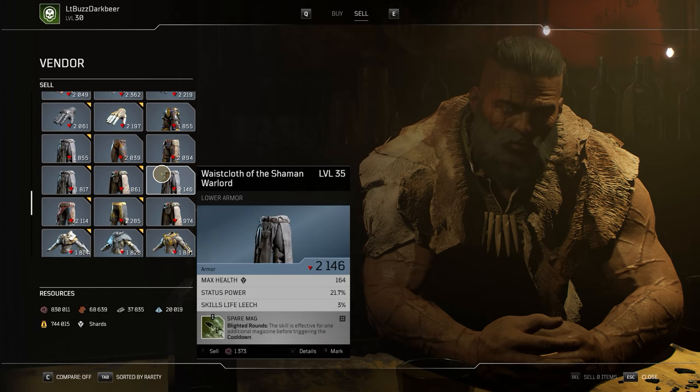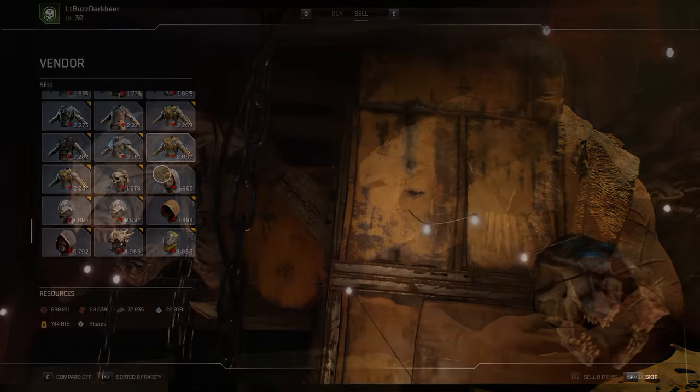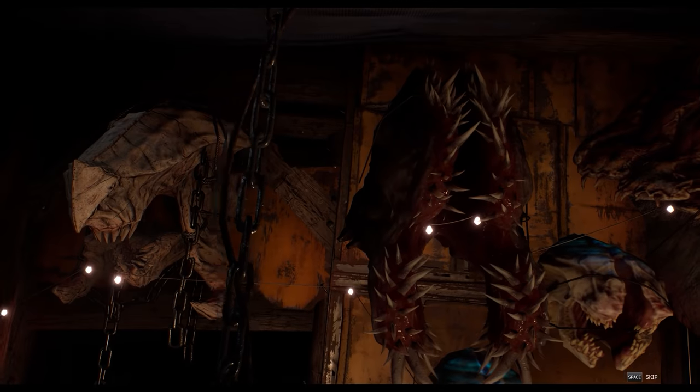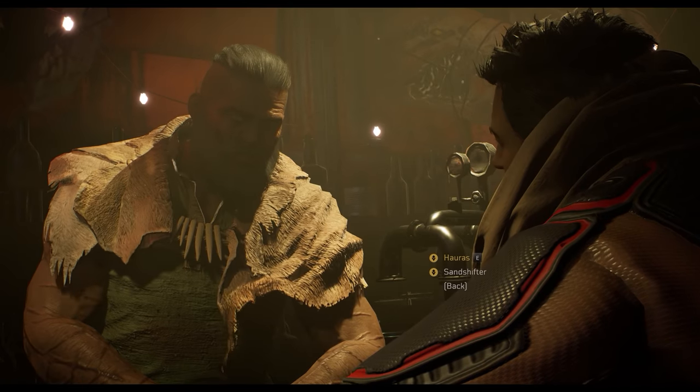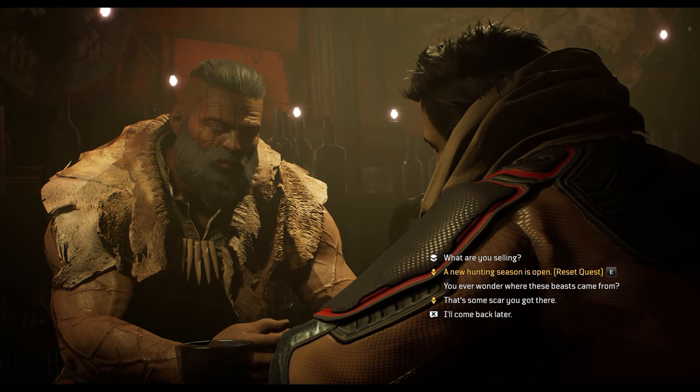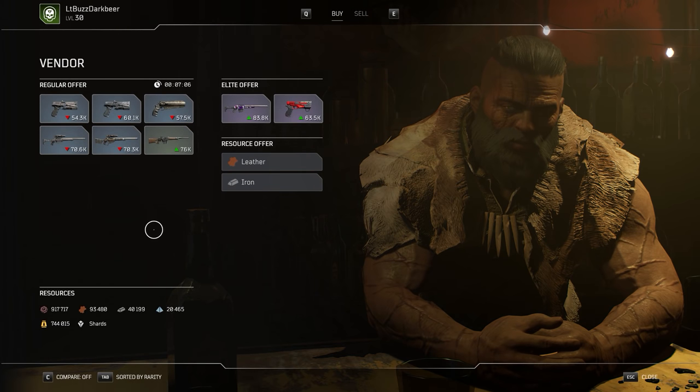Once you have given him the 10th and final monster trophy, you will be in the dialogue menu, and the last thing you want to do is select 'I'm just going to come back later', because this will kill all your hard work up to this point. Instead, select 'what are you selling?' and it will show you what Noah has for sale.